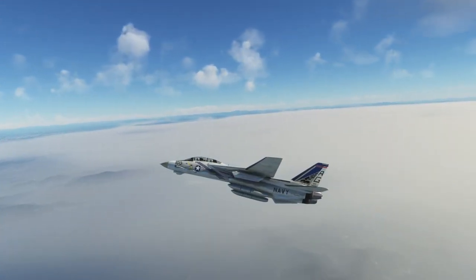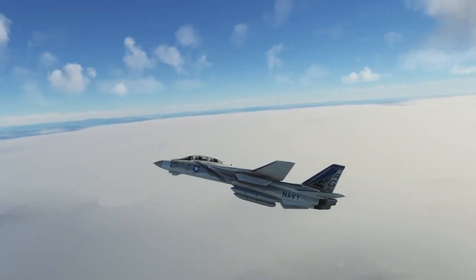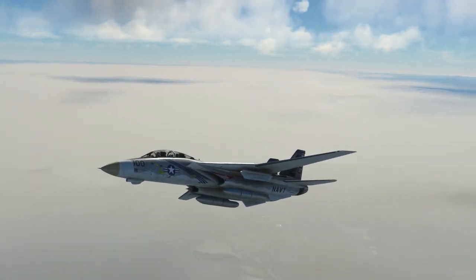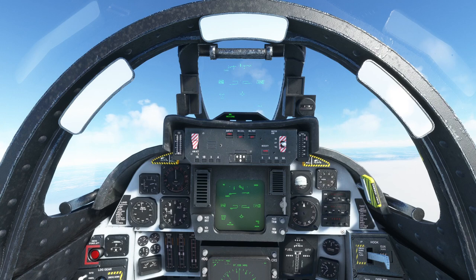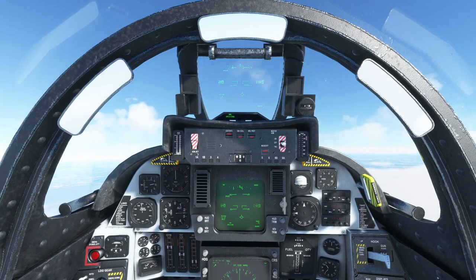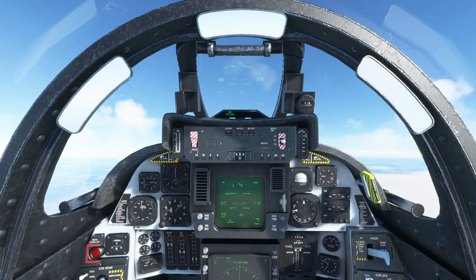The Tomcat always looks good. Sim Update 11 on November 11th — we know it's a huge update and a lot is being changed. The Tomcat didn't have too much change: fuel tank visibility, new afterburner effects, avionics improvements, thumbnails revised for SU11. So that isn't really a huge difference. And rudder in-op bug from cold and dark start fixed.